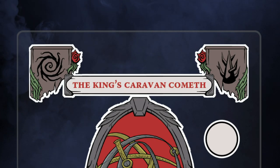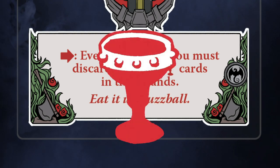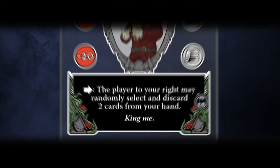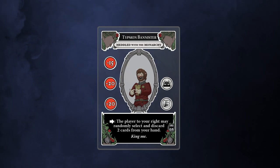Here, the King's Caravan cometh, forcing all other players to discard cards with the Goblet Story icon. Modifier cards are played on top of any character on the table, yours or another player's. The special effect of a modifier card listed at the bottom of the card takes immediate effect and applies to the person who controls the character the modifier was played on, not necessarily the one who played the card.